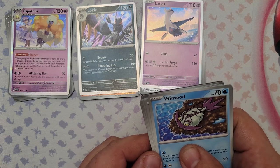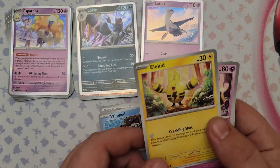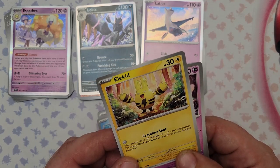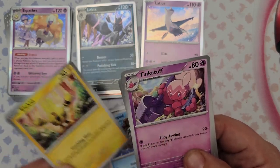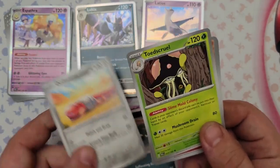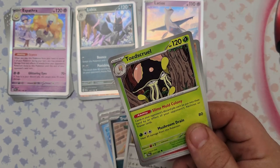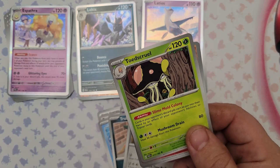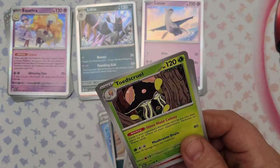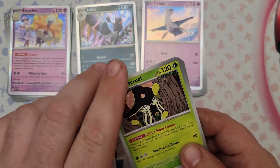Pack 16: Water Energy, Wimpod, Elekid — for zero energy Crackling Shot does 30 damage to one of your opponent's Pokemon, can be benched or active, without applying weakness or resistance for bench Pokemon. Used that in the pre-release event, kind of fun. Also Tinkatuff, Trubbish, Orthworm, Toadscool, and Gholdengo. Gholdengo's ability Slime Mold Colony: cards in your opponent's discard pile can't be put into their hand by an effect of your opponent's abilities or trainer cards. That's crazy — it would completely null and void Super Rod for example.